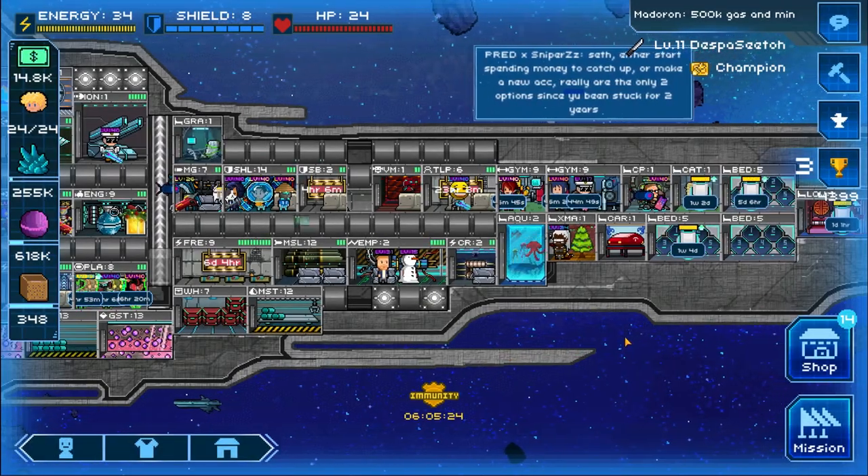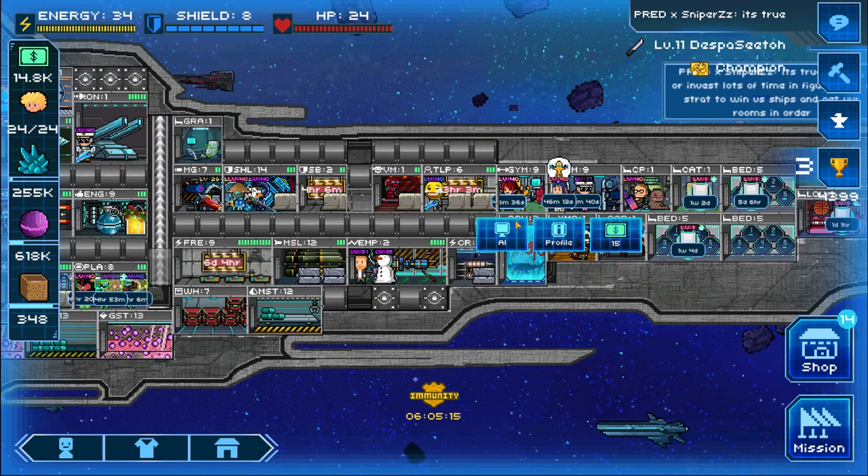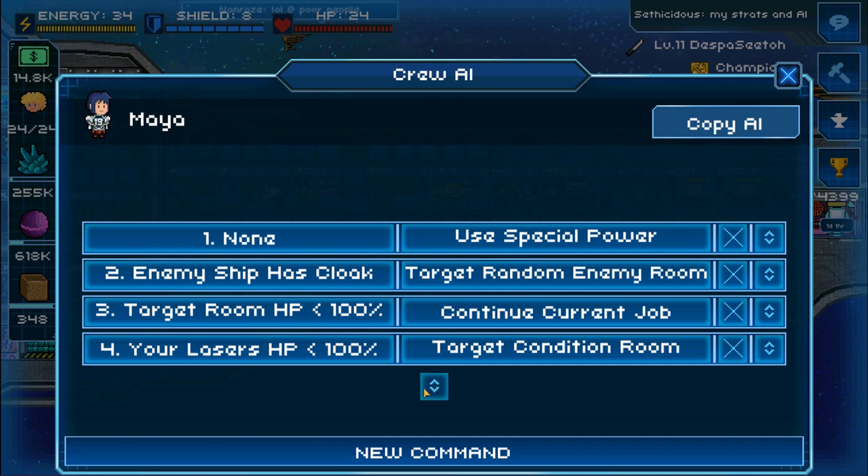Next, I want to cover the AI commands you need to configure to execute this rush strategy. Starting with the rushers: at the very first line, input 'none' and then 'use special power' — that's straightforward. The second line I use is 'enemy ship has cloak, target random enemy room.' This handles the case where you battle against an instant cloak rush opponent — you don't want your crew running off to their home room instantly. If the enemy has a cloak, your crew will target the enemy room and end up on your own teleporter, ready to use the ability when the cloak runs out.